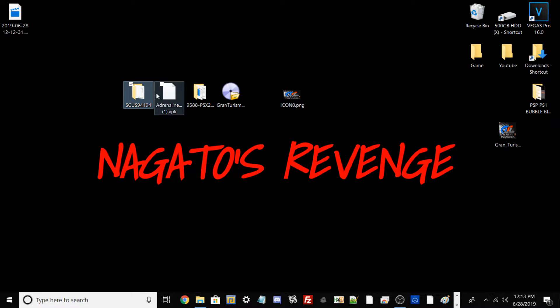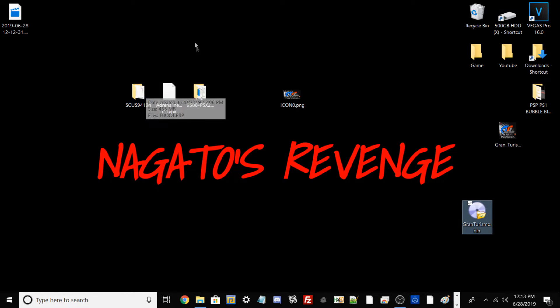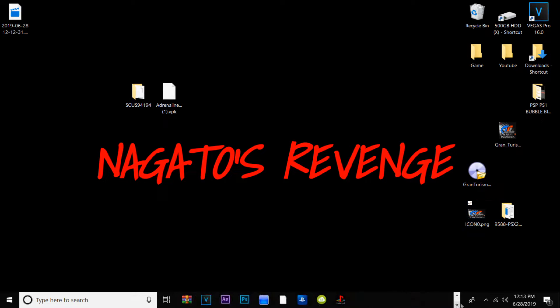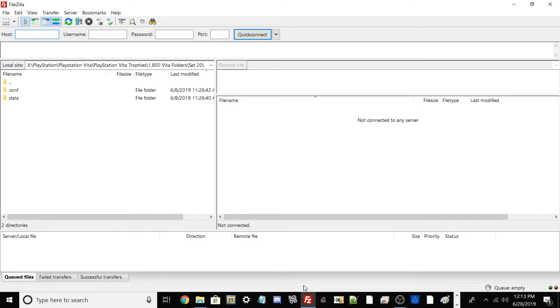Leave that file on the desktop and now we'll transfer the eboot and Adrenaline Bubble Manager over to the Vita. I'll open Files (FTP client) — link in the description. If you don't want to use FTP you can plug in your USB cable, which I recommend since transferring game files over FTP can be slower depending on your network speed. I'll boot up obs to show the Vita screen now.